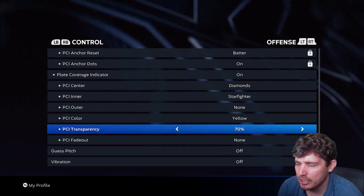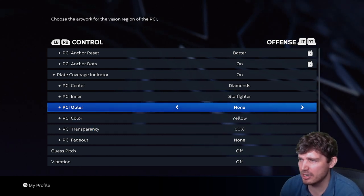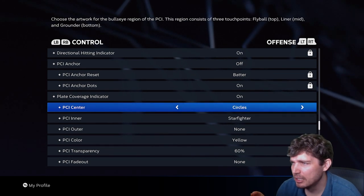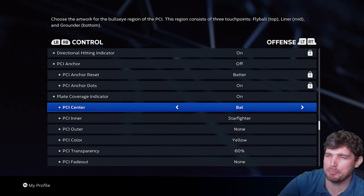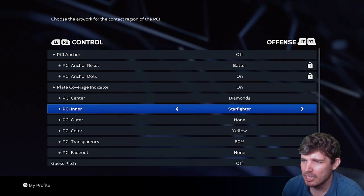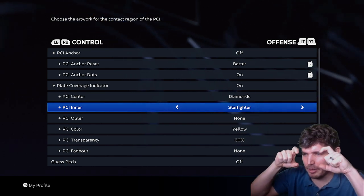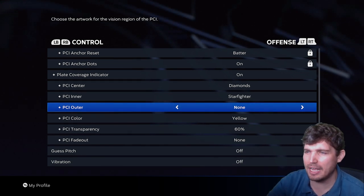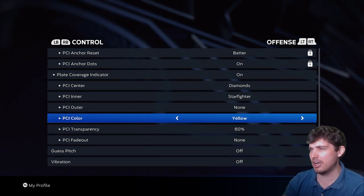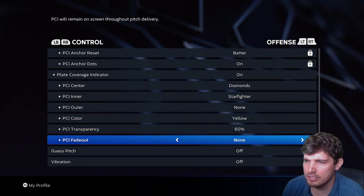Plate coverage indicator: I like the PCI on. Some people think the PCI is a little bit of a distraction — if it is, turn your transparency down so you can focus more on the ball, because focusing on the ball out of the hand is the most important part of hitting. PCI center: I just like the way Diamond Starfighter looks. The bat is the new one they added this year. PCI inner: Starfighter looks the coolest. PCI outer: I go off — I feel outer is a distraction, though some people like it on because it's easier to track. PCI color: yellow. I feel yellow stands out a lot. PCI fade out: none — I want it on the screen the whole time.